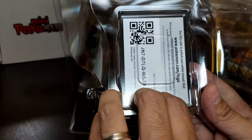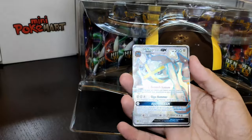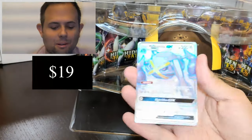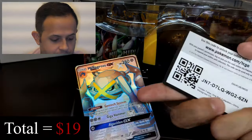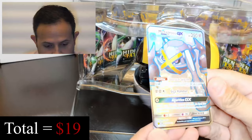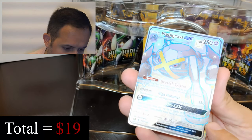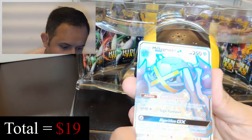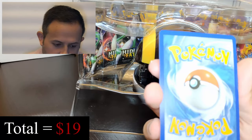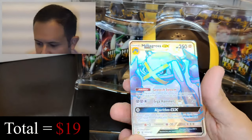Now we'll open the promo card very carefully. Here's the code card for everyone to enjoy. Look at that — I love shiny Pokémon. I collect them and this Metagross is out of this world. In terms of centering, this card is a little off-center — the borders are way more on one side. So if you were to grade this card, it would probably get a PSA 9, unfortunately. But regardless, it's a beautiful card.